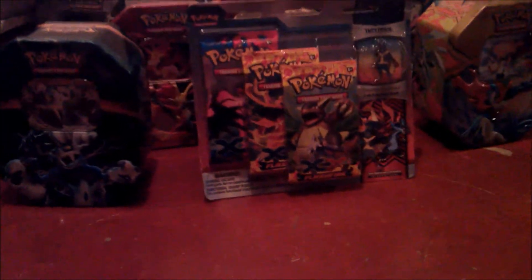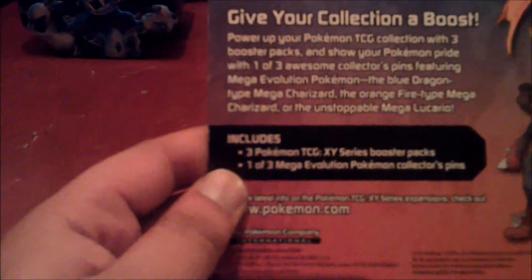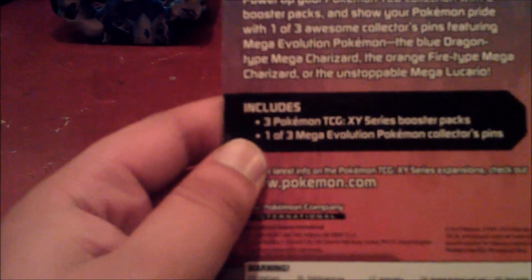Hey YouTubers, it's PokemonParadise here, and today I'll be opening up this set I purchased from Toy Masters for $9.99. This pack contains three Pokemon TCG X and Y series booster packs and one of three Mega Evolution Pokemon Collector's pins. The pin we got was the Lucario pin. I'll also be giving away a code card in this video, so look out for that.